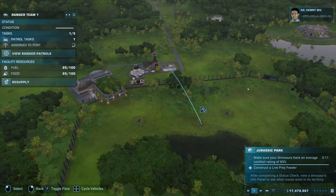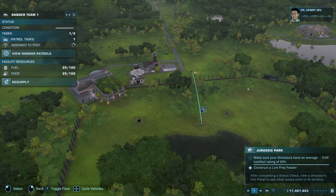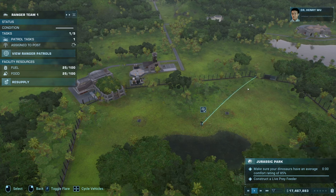Doing so will scan the dinosaurs within the enclosure, exposing their needs and whether they are met or not. For the velociraptor you will have to build a live prey feeder as well as reaching a comfort ratio of 85% by modifying the habitat to suit their requirements.